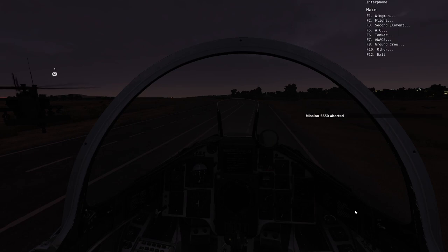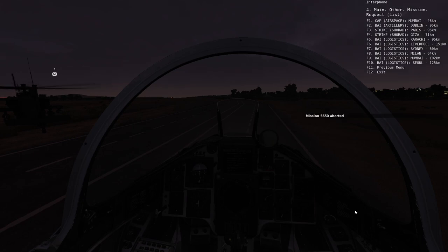Hitting F4 again — request list. This will pull up available missions for you based on type and distance from you. It's basically just another way to pick missions. Say if you're in a helicopter and you don't want to fly too far today, you can just pick one that's close to you instead of getting one randomly assigned that's pretty far away.